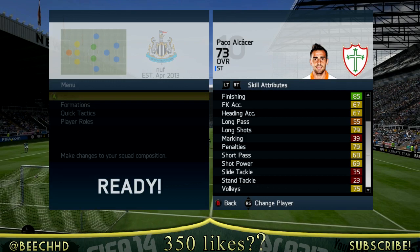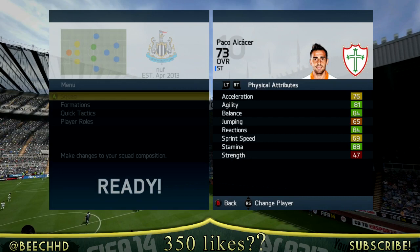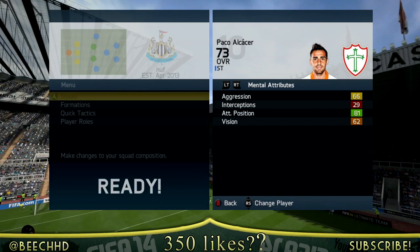It's just not great at all — you'd expect better even from a silver. He is 5 foot 9, with a defensive work rate of high and attacking work rate of medium, which is a real problem. He has 81 agility, 84 balance, 84 reactions, 88 stamina, and 69 sprint speed. Scrolling to his mental attributes, the only standout is his attacking positioning at 81, with 66 aggression.